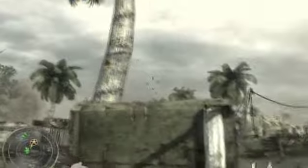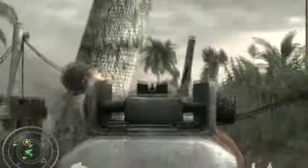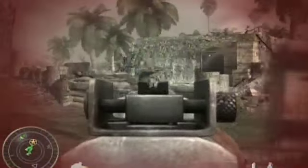As soon as you move up, toss a grenade to clean up the front line. You wanna move through the bunker, because if you just stay back, they're just gonna keep pouring out. Keep moving up so that your allies will move up and the infinite guys will stop spawning.